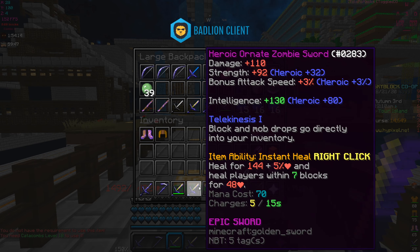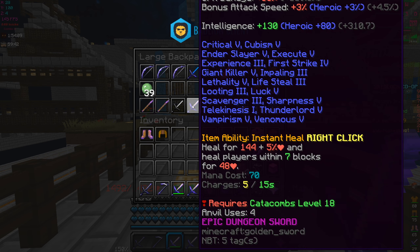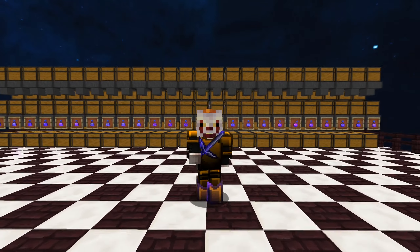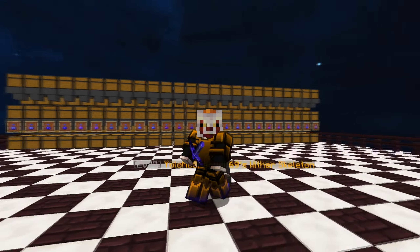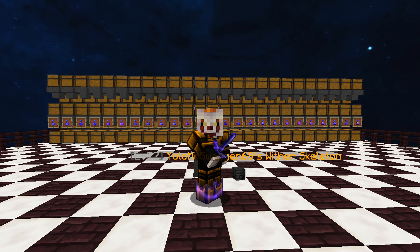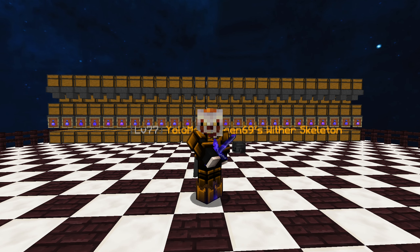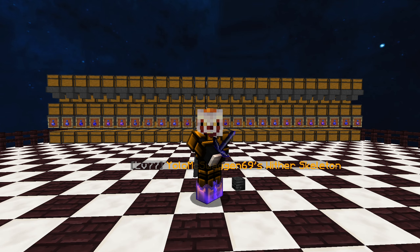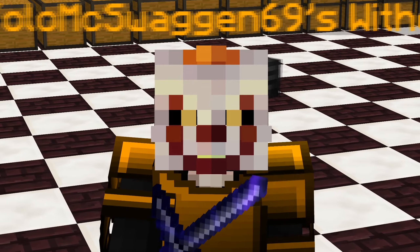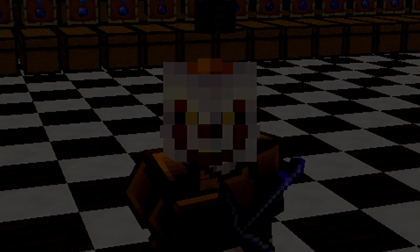You need catacombs level 18 to use the ornate zombie sword's ability and do damage with it, so that's coming soon. I might resell the combo enchantment or keep it as a backup. Thanks for watching — Bonzo's mask plus three-fourths zombie soldier is better than zombie knight unless you want speed. If you want health, similar defense, and a good survivability ability as berserk, this set wins. Adaptive is number one unless there's another better set.